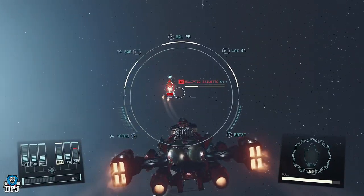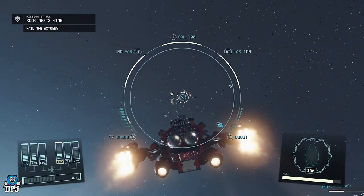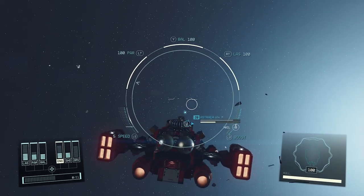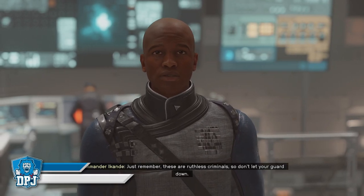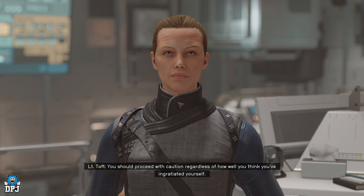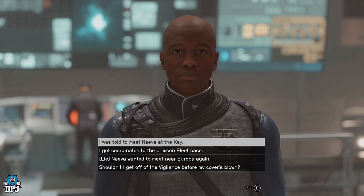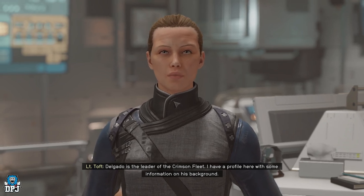To get this quest line you need to do one of two things. You can either go to the UC Vanguard, join them and do a bunch of their missions — which is useful anyway because you get an apartment in New Atlantis for becoming a citizen. You just have to speak to the quest giver when you join Constellation. Once you do that, you'll be able to get the quest for the Keel Hauler, which is the undercover quest called Deep Cover. Or you can go to any shop in New Atlantis, steal something in front of someone, get arrested, and they'll ask you to go undercover that way too. The Vanguard quest line is definitely worth it because you get citizenship and a bunch of credits.